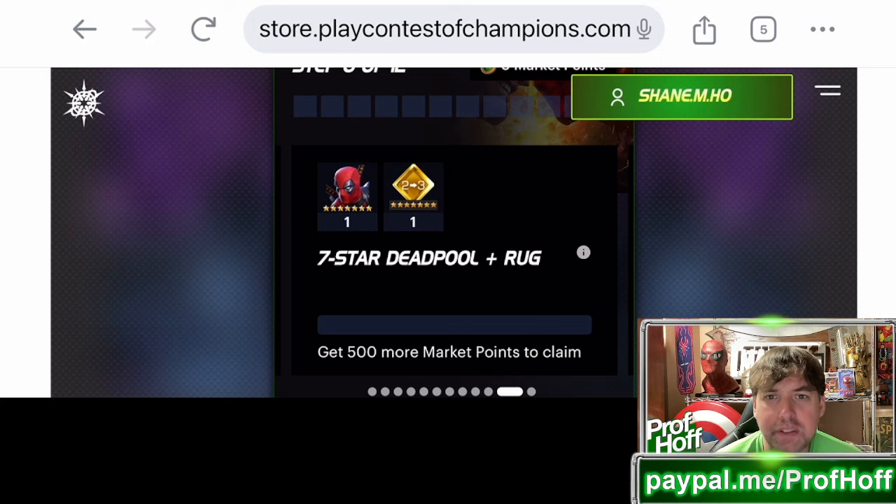I know Kabam is desperate to get more money — all mobile games are. They're probably laying off people or making strategic cuts like they may have done in the past few months with certain employees. But I just don't see this as a viable way to do it. You need awakening gems, not just duplicate seven-stars. You need sig stones, and you need the economy of the game to get cheaper, not more expensive. That's my takeaway — I don't know how I missed it, but I'm now covering it. Thanks for watching, have a good one.